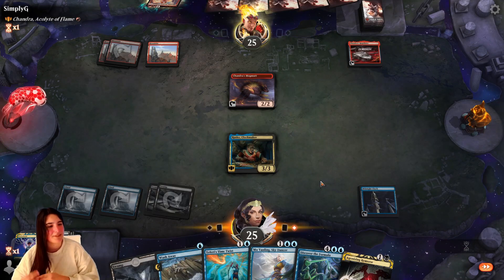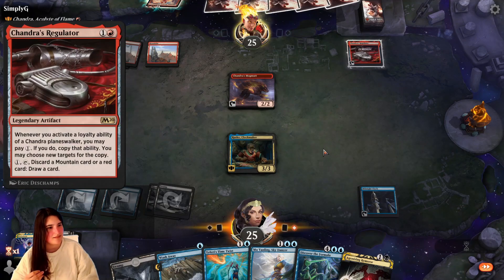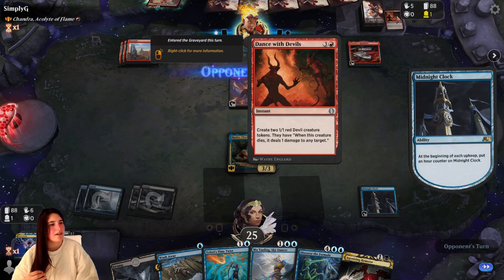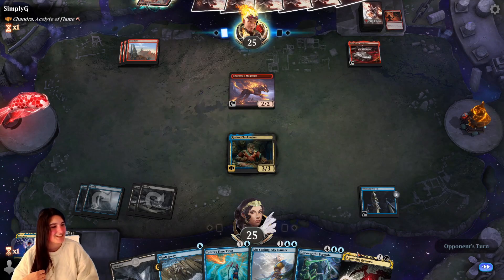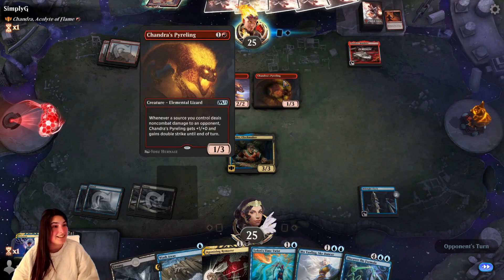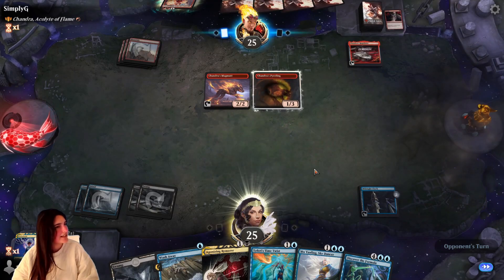So I have the one blue that I need for Wash Away. Discard a mountain or a red card, draw a card. And now are you going to play Chandra? Because that would be fantastic — it would buy me some time. Deals three damage. That's fine.